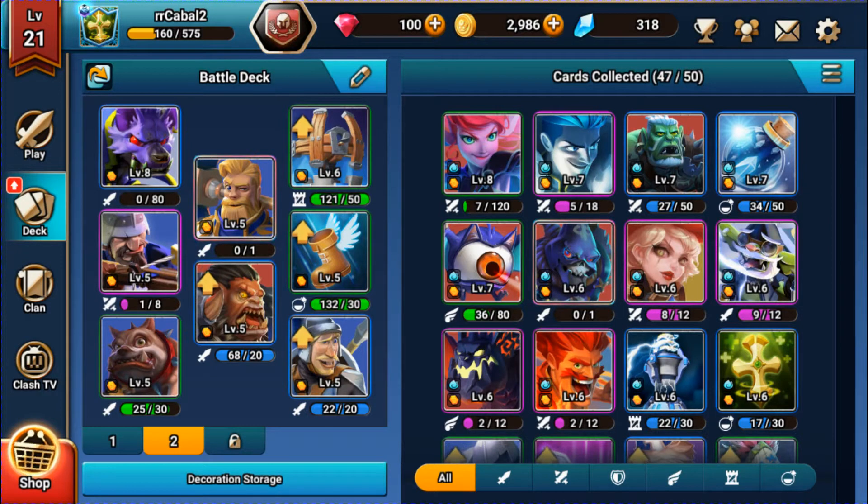So I've got a Gnoll, Paladin, Swiftness or Boots, a Watchtower, Ranger, Orc Warrior, Hound, and Spearman. They're pretty low level as you can see — except for my Gnoll — so they're all level 5s and 6s. I'm going to jump into a couple of 1v1 games and see about doing some damage with this deck.